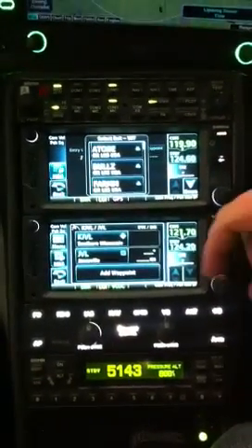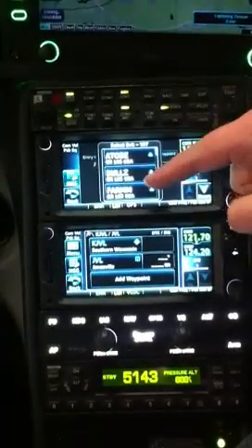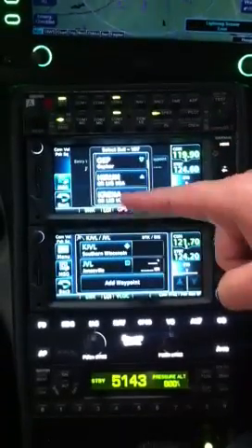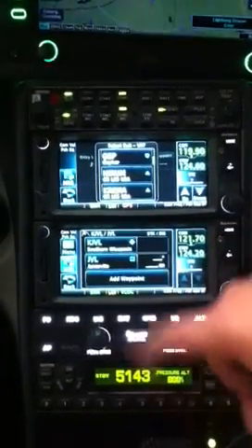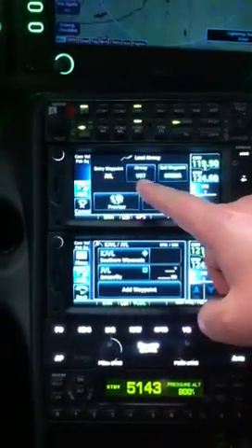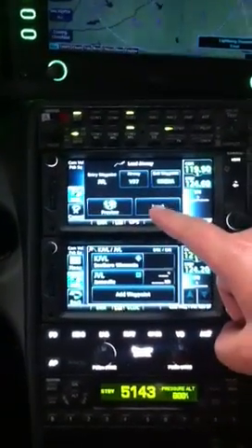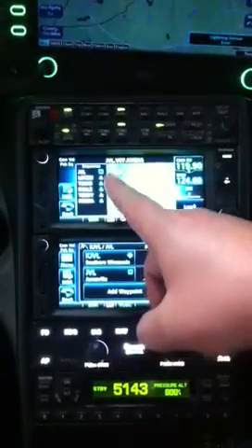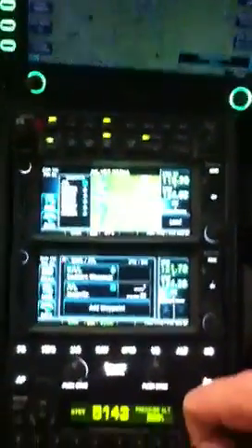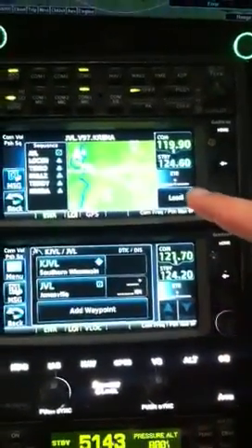These are all the different possible points that we can access off of Victor 97 from the VOR. We can go to the Bowles intersection, or go to the VOR near Minneapolis, but our clearance was to Crenna. So we can add Crenna — tap that. We have entry point Janesville VOR, we're going to fly Victor 97, and then exit Victor 97 at the Crenna intersection. We can preview it — there's the route. Here are all the fixes we're going to fly over between Janesville VOR and Crenna.